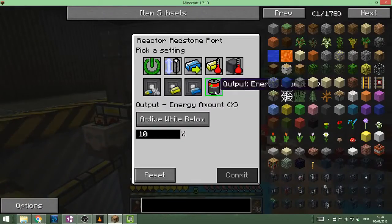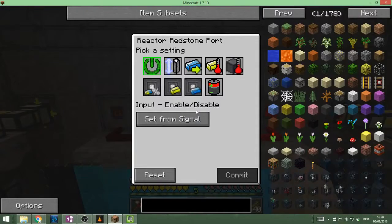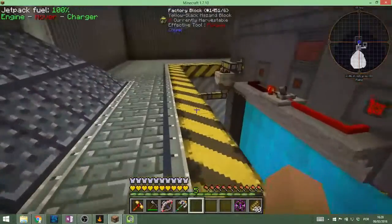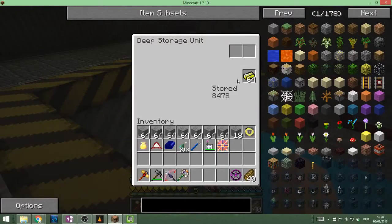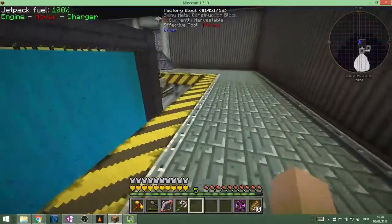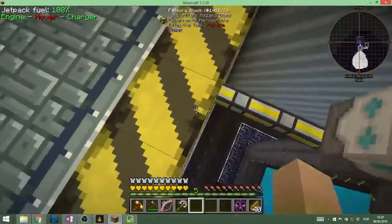This outputs the energy amount. It is active while below 10%, and this one is active while above 50%. This one sets the setting from the signal, so it turns on and off. And here we have the output of cyanide and the Elorium input. We have some Elorium stored here. This is the other side — there's nothing really here. So yeah, this is my reactor.